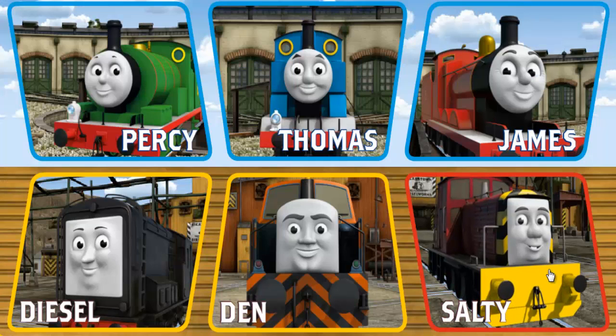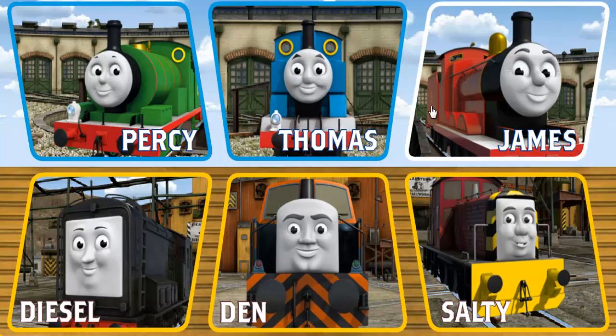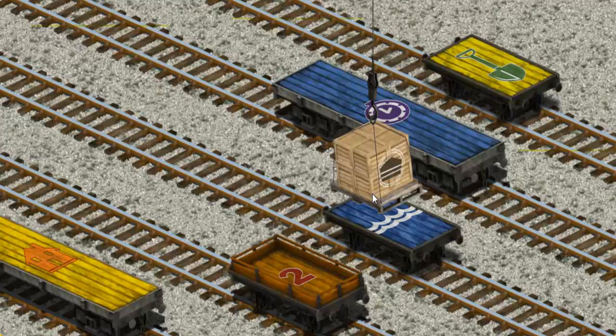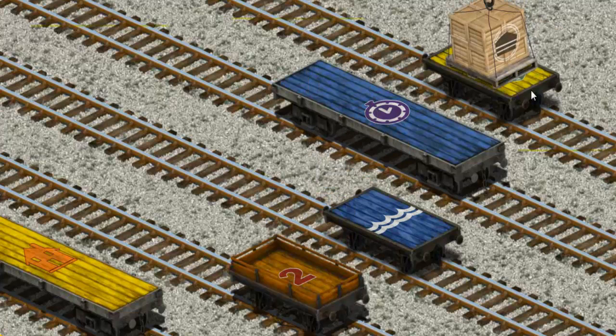It's a busy day at Brendam Docks. Thomas and his friends have many deliveries to make. Choose who will make the next delivery. Thomas must deliver the crates of cake to the fair. Show Cranky where the crates of cake are. You found them! Let's lift and load. Now the cargo must be loaded. Help Cranky find the yellow flatbed with the picture of a green shovel. That's it!